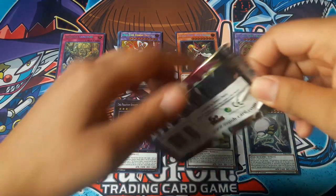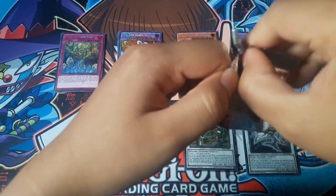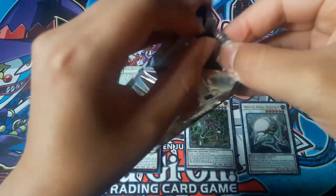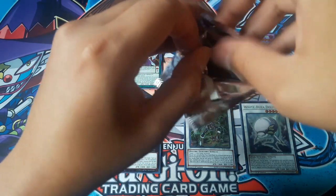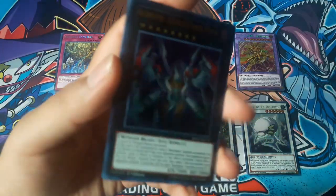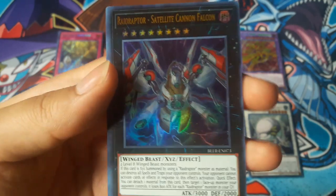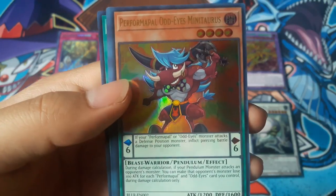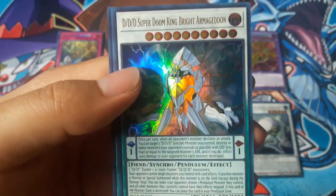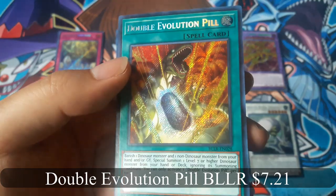Now for the last pack. Raid Raptor Satellite Cannon Falcon. Oh nice, oh nice — Double Evolution Pill for a secret rare.